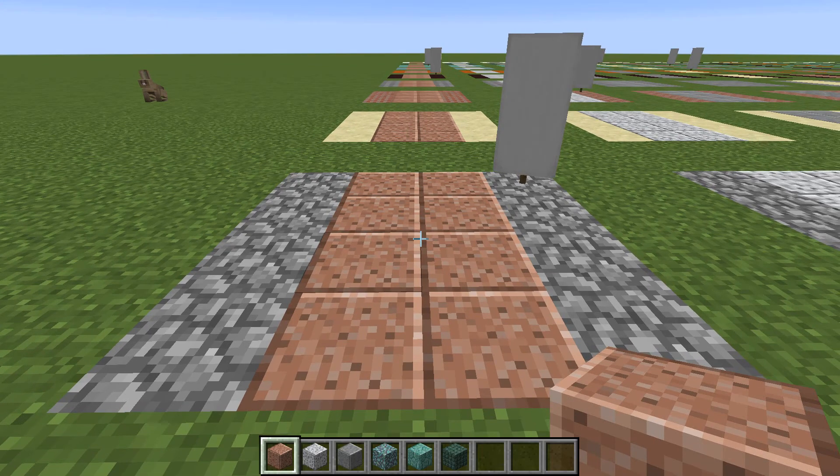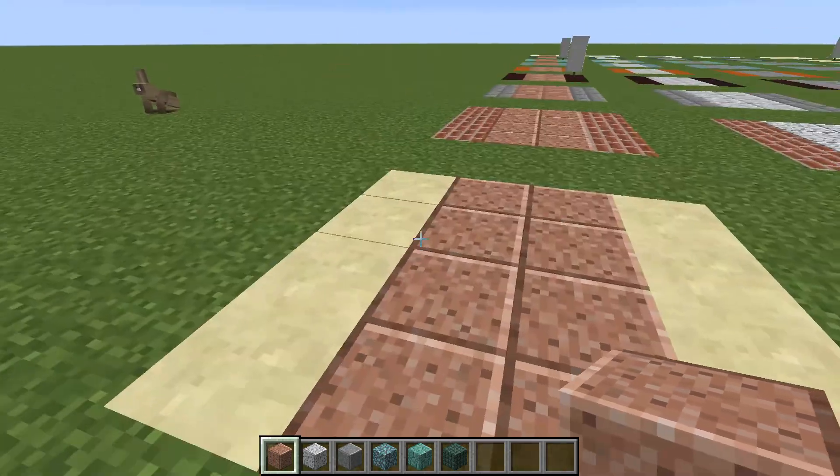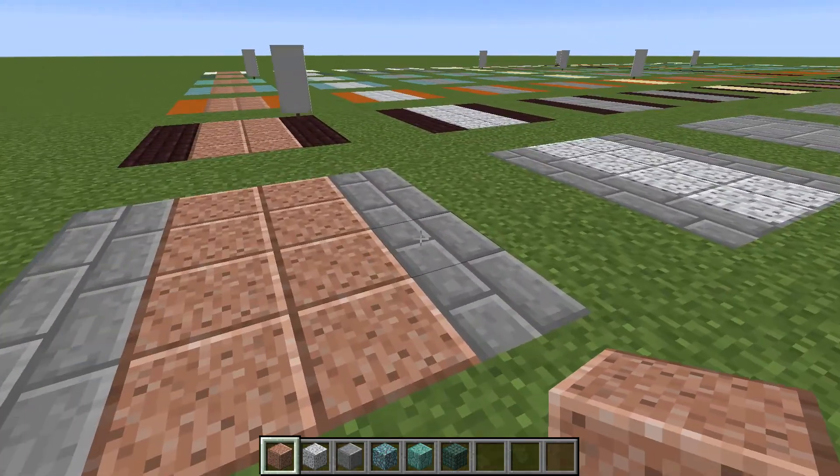I like this one with cobblestone on the side because cobblestone and granite are both going to be easily found right at the very beginning of the game.